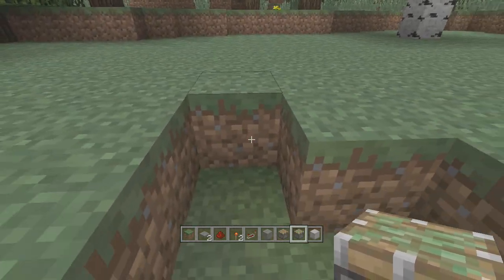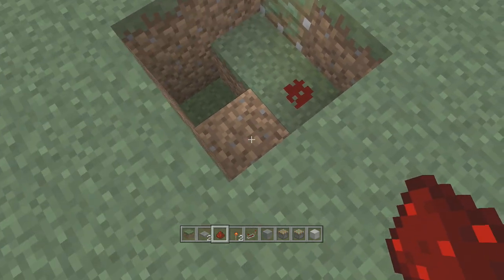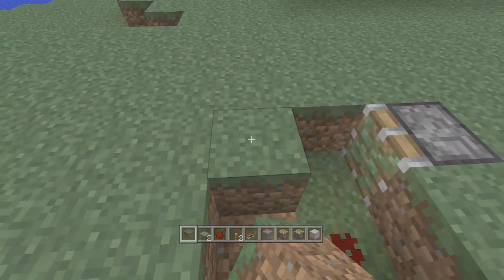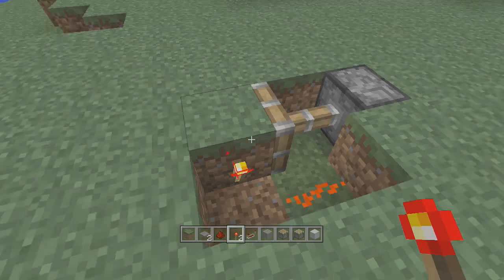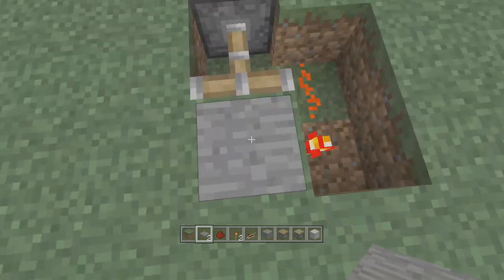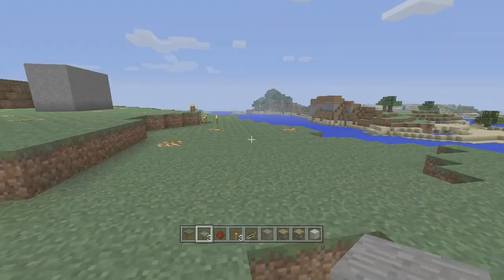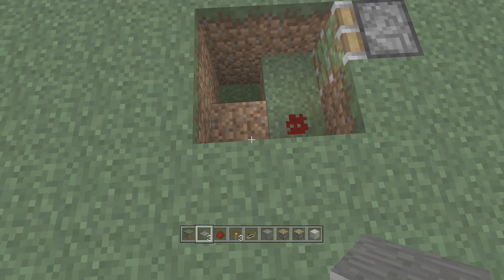Now we want to place a sticky piston right there in that corner, followed by some redstone dust here, and then a block on top, followed by a redstone torch. And if we put a pressure plate on top, you will actually be able to see that now we have a very simple working pitfall that will be the basis for our entire trap.